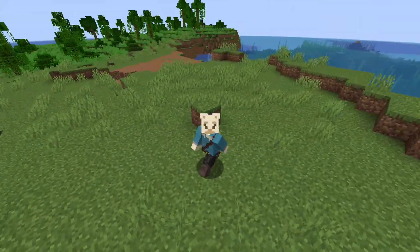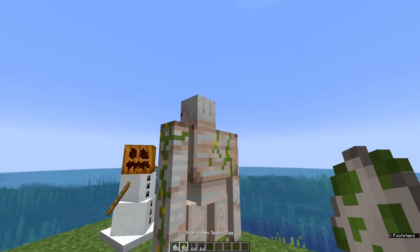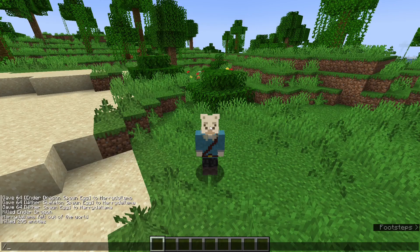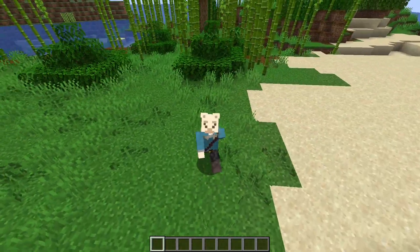This week's snapshot mainly focuses on quality of life features like adding new types of Spawn Eggs — for example the Snow Golem, the Iron Golem, the Ender Dragon, and the Wither. Both the Snow Golem and Iron Golem can be accessed from the creative inventory, but to get the Ender Dragon or Wither ones you need to use a command, to save you from destroying your own builds.